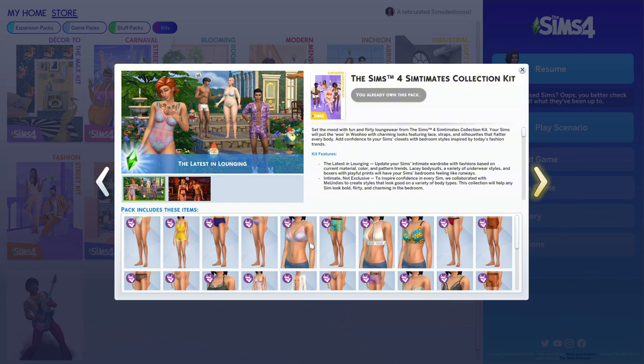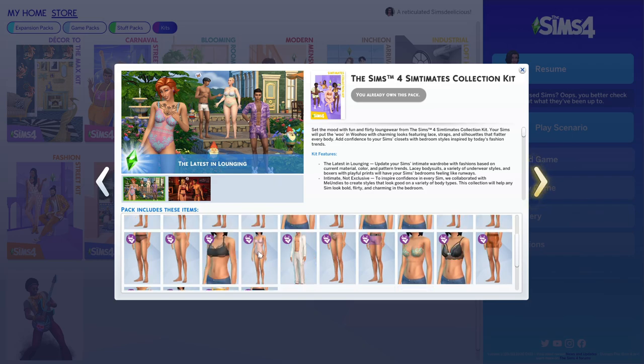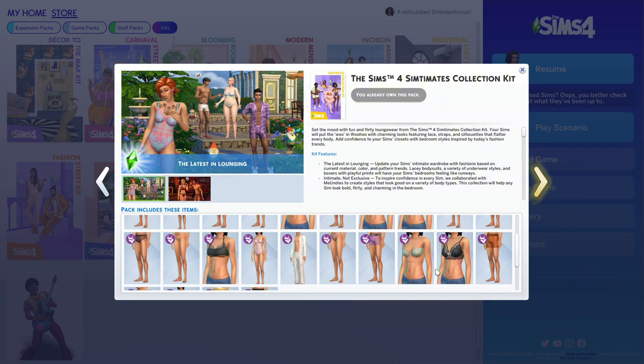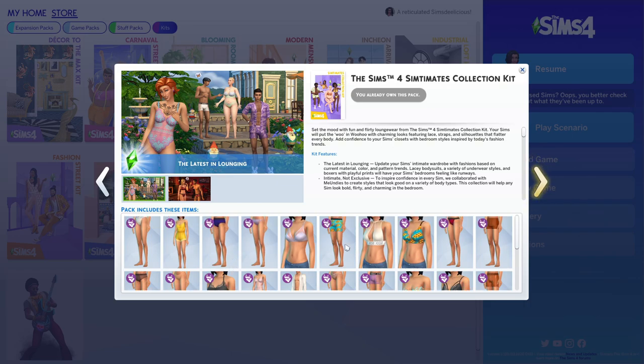Next is the Sentiment Kit, basically a pajama kit mixed with a lingerie kit. I liked it when it came out because we don't have enough pajama stuff. But I'd rate it okay — a lot of the items are bras, and most people don't sleep in bras. It feels more like lingerie than sleepwear, so it's a bit of an odd mix.